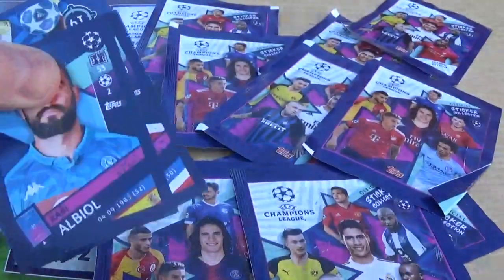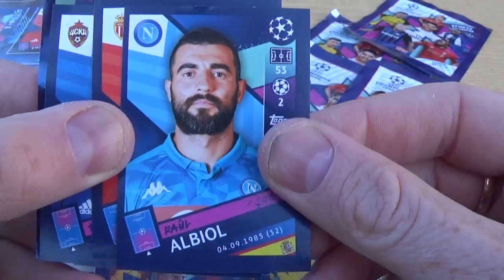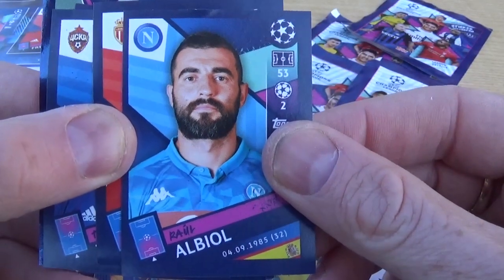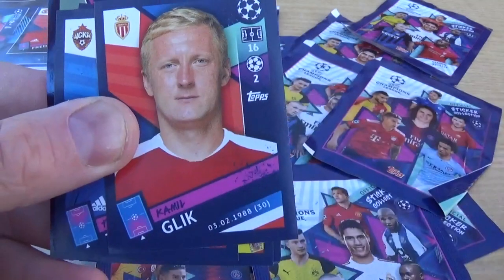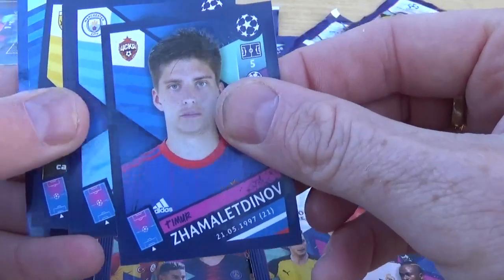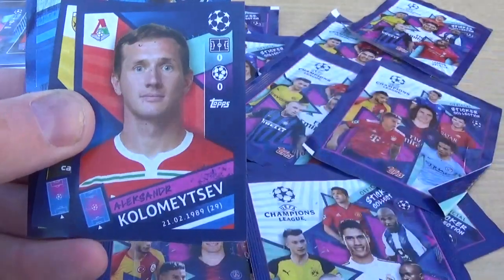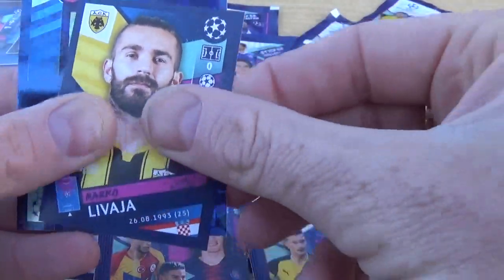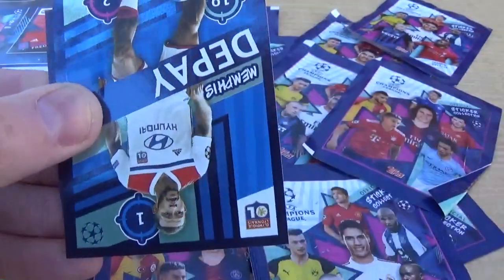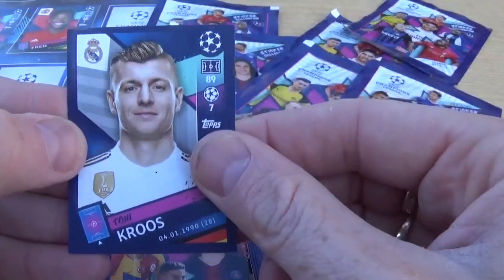I do quite like the stickers — you get a lot of information in the sticker album as well. With trading cards you've just got pages to put your cards in, but I like the stickers with the information, like how many times they've won the trophy. Albiol for Napoli, Glick for Monaco, Zameletinov, David Silva for Manchester City, Poulain for Bruges, Kolomertsev, Leverjar for Athens, Tottenham Hotspur home and away kit — quite a nice sticker — De Pei for Lyon, and Tony Cruz for Real Madrid.